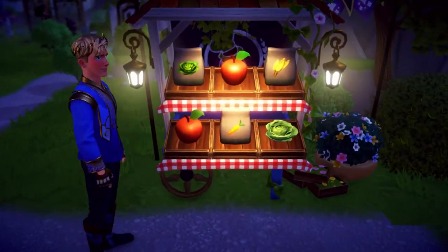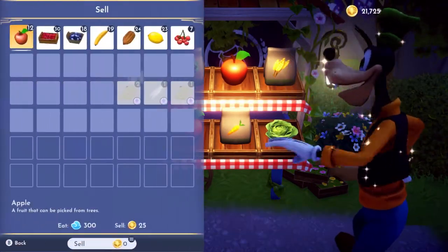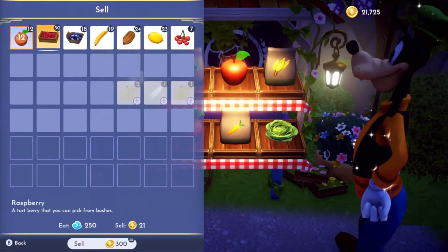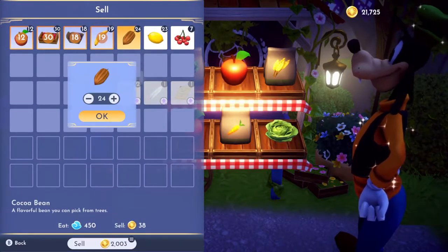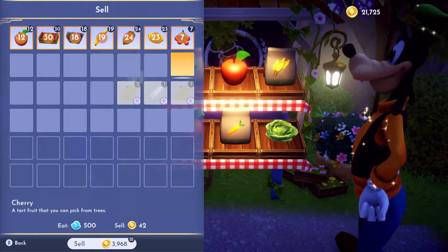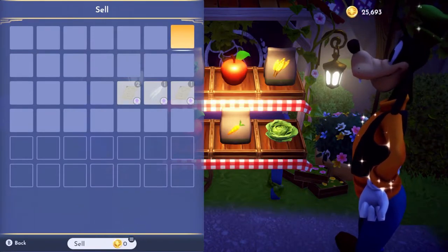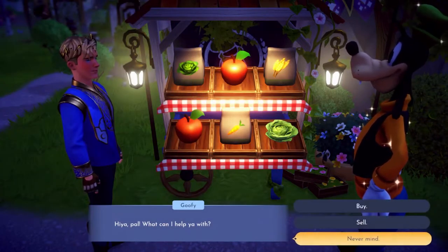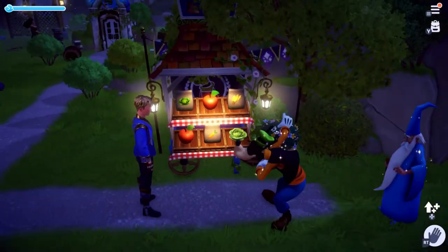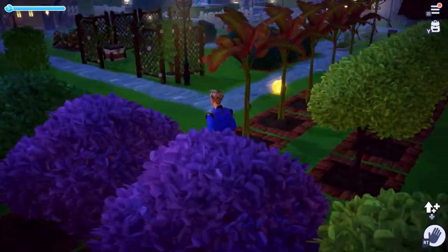Go to Goofy's stall, which I've got just on the bank of this hill. The stalls can also be moved in the furniture menu. And then we're just going to sell all these to Goofy. And there you go — roughly 4,000 coins with very little effort. There's no farming, no watering involved, just simply walking around, pressing A to pick up those resources. Easy as that.